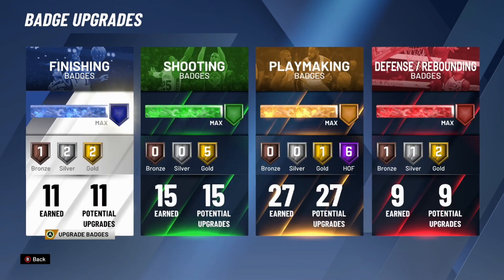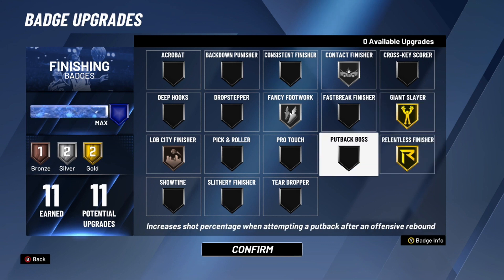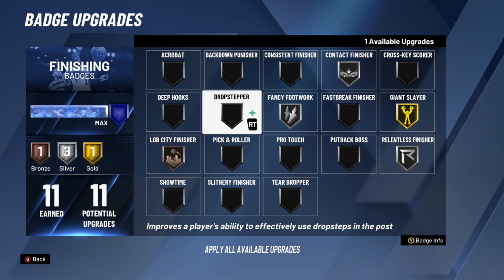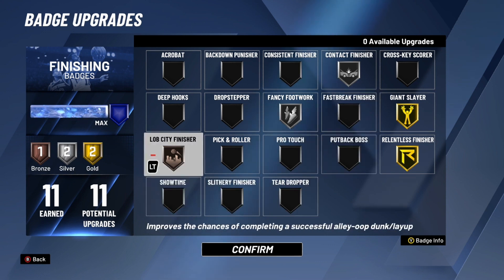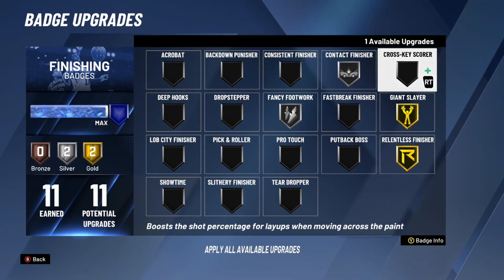I just switched over to my slashing playmaker. If you have more slashing badges in your build, this is what you'll want to aim for. I have 11 badges total: Giant Slayer on gold, Relentless Finisher on gold, Fancy Footwork on silver, Contact Finisher on silver, and Lob City Finisher on bronze. I catch a lot of lobs on my slashing playmaker so that badge helps me finish those. But if your teammates don't throw you lobs, you can swap it out for Slithery, Fancy Footwork, Contact Finisher, or Cross Key Scorer.